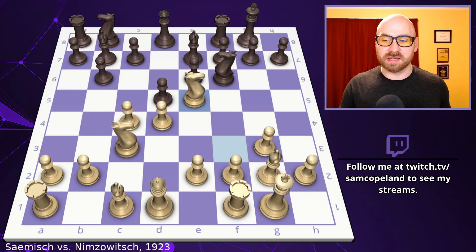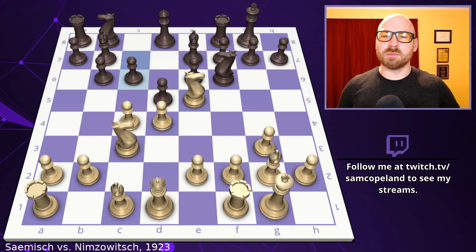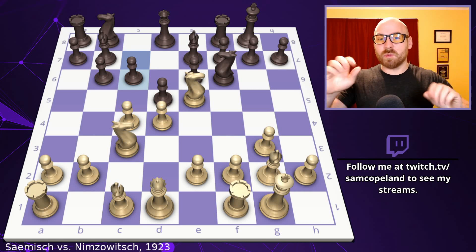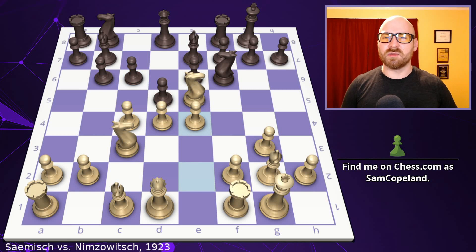Here we actually get a mistake from Nimzovich. A good idea was knight b to d7, developing the last minor piece — maybe white is a little better but it's very manageable. However, Nimzovich plays pawn to c6. I don't really understand this move — it's blocking the bishop on b7, which you'd never want to do. There was actually a great opportunity for Samish here: he could have played e4, breaking in the middle of the board, freeing his position, gaining more space and central presence.